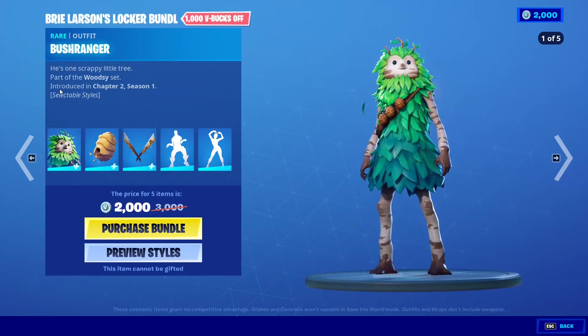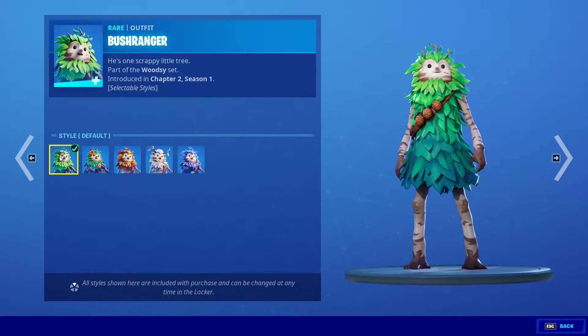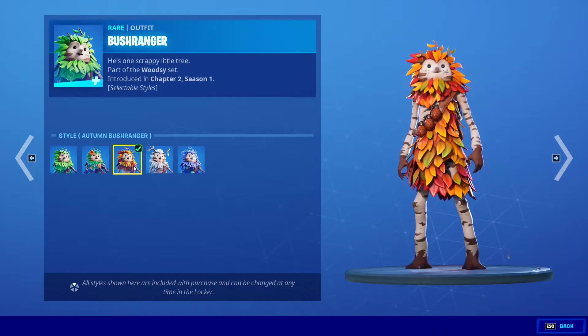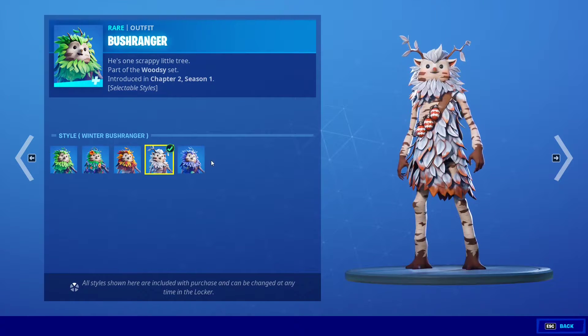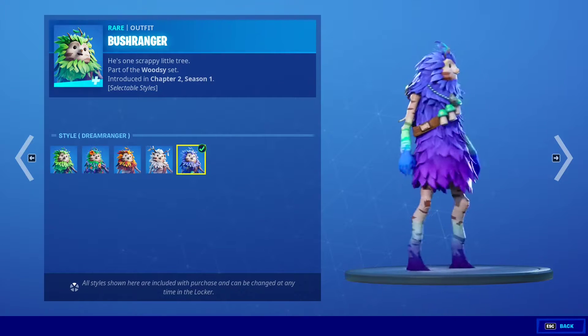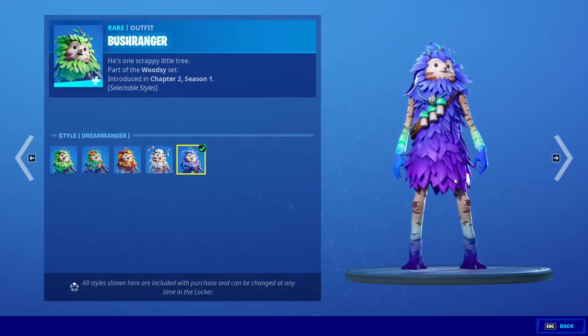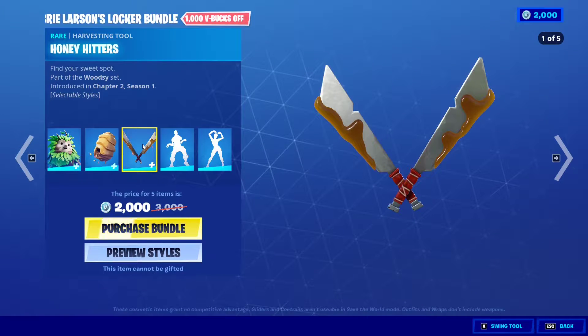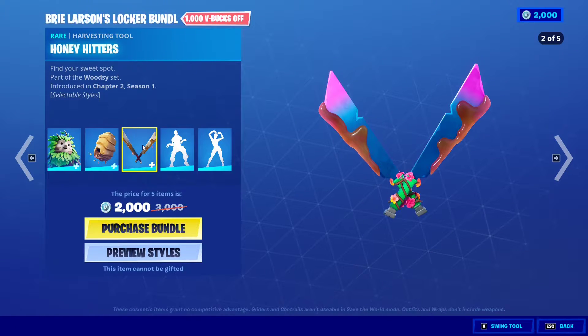Bush Ranger is by far one of the cutest and coolest skins out there because it has like four seasonal styles — the default one, the blooming Bush Ranger, the autumn Bush Ranger, the winter Bush Ranger, and the Dream Ranger. It's a very well-made skin and even the back bling changes with the season, so whatever style you have you're going to have a perfect back bling for it.